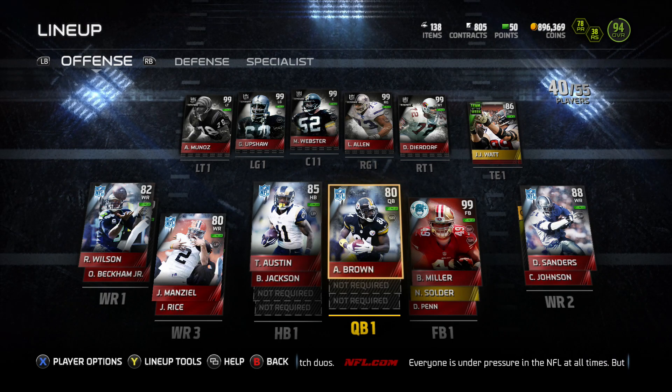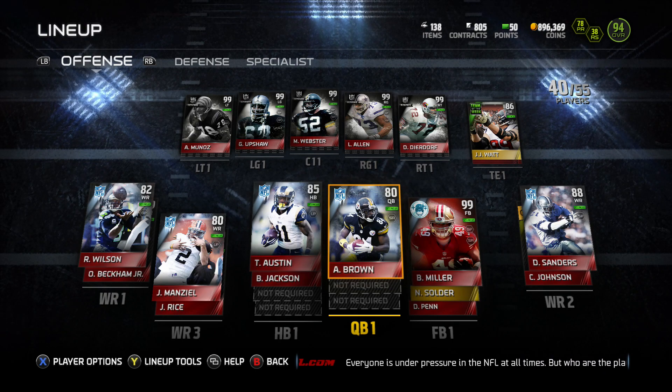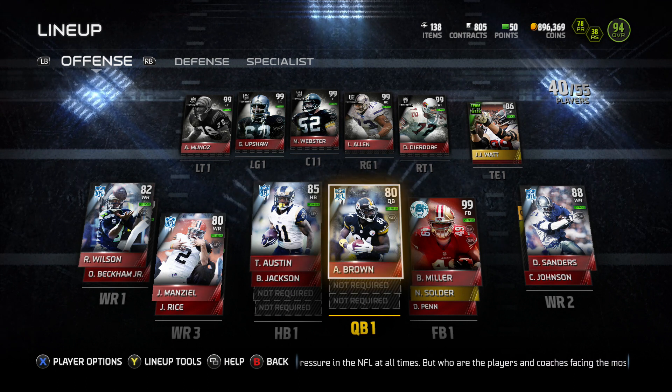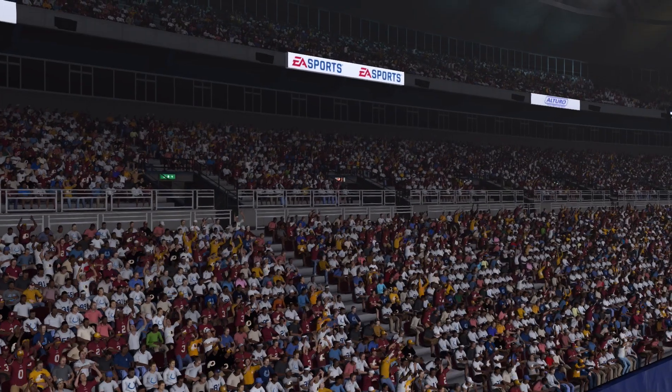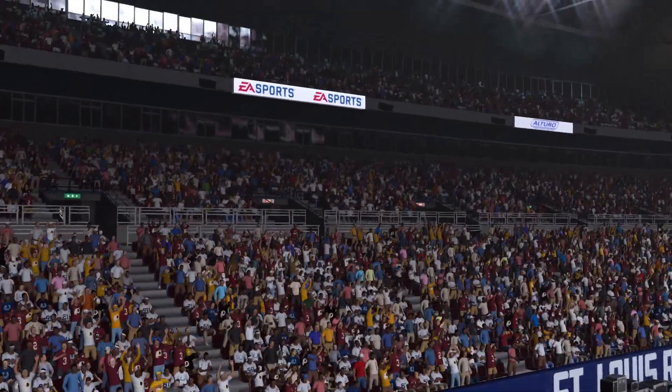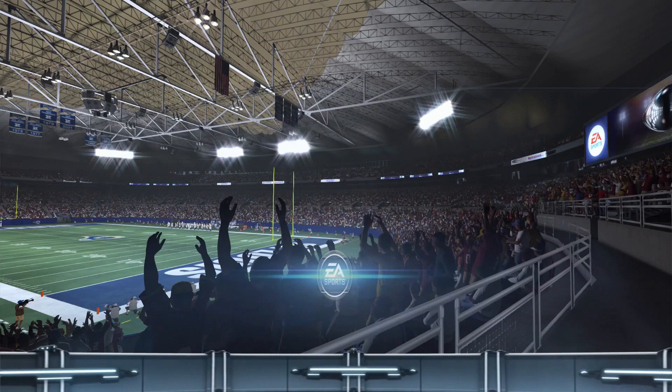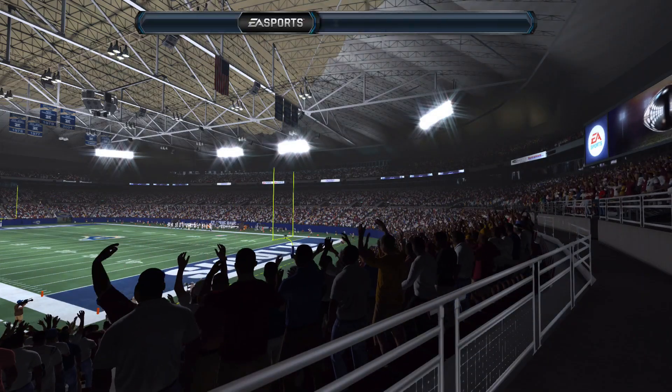Yo, what's going on guys, Tok here back on Madden 15. You guys see it — out of position holiday cards: Russell Wilson, Johnny Manziel, Deion Sanders at the wide receiver position, quarterback Antonio Brown, tight end JJ Watt, and of course we got Tyvon Austin at the halfback position. Let's get right into the game guys.